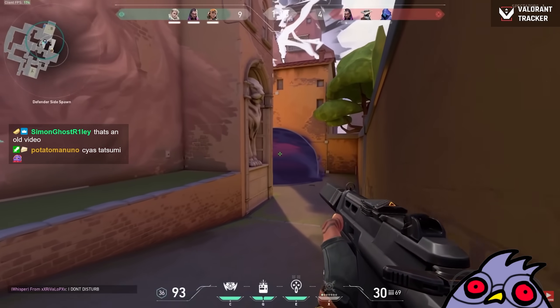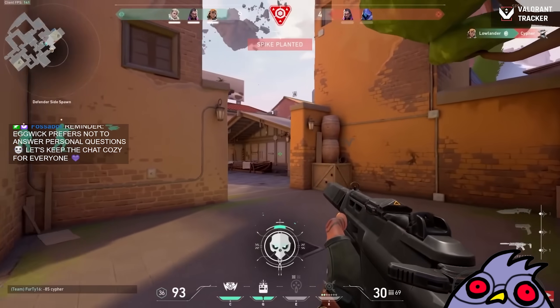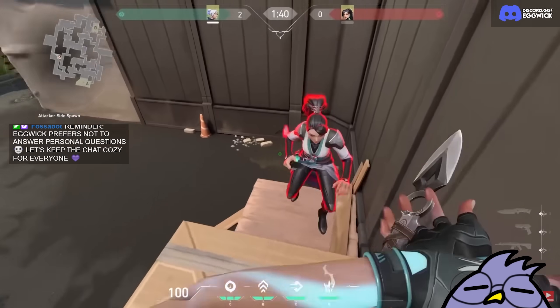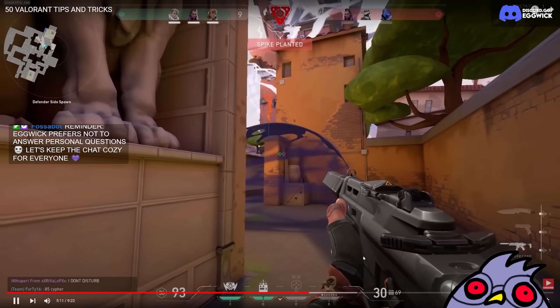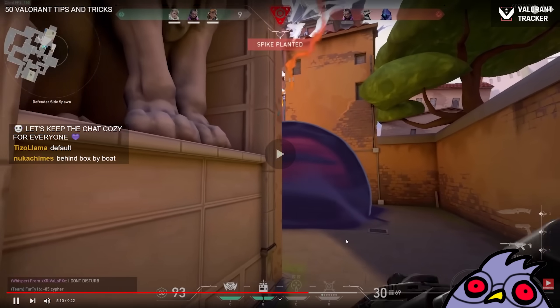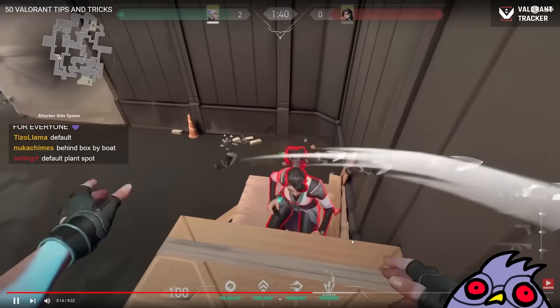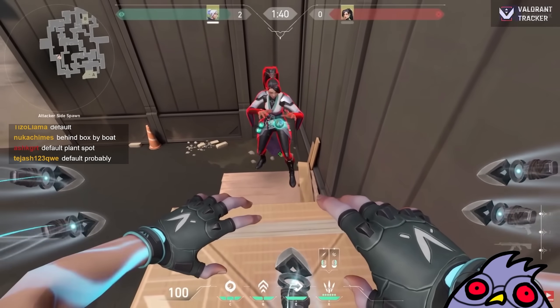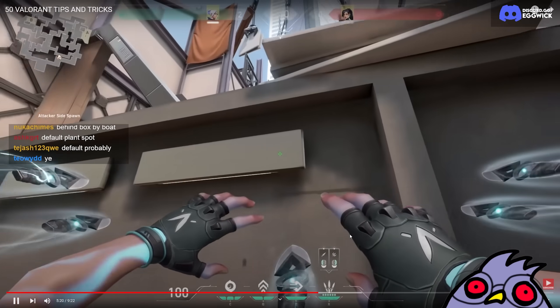With Raze on Ascent, this is an easy running and jumping throw that got a lot of kills. Wait, where does that go? Does anyone know? Is that like the middle of site or default plant? If you are playing with a Sage on your team on Split, stand over here, let her use her wall, and then use your double jump with ult combo to look onto ramp.